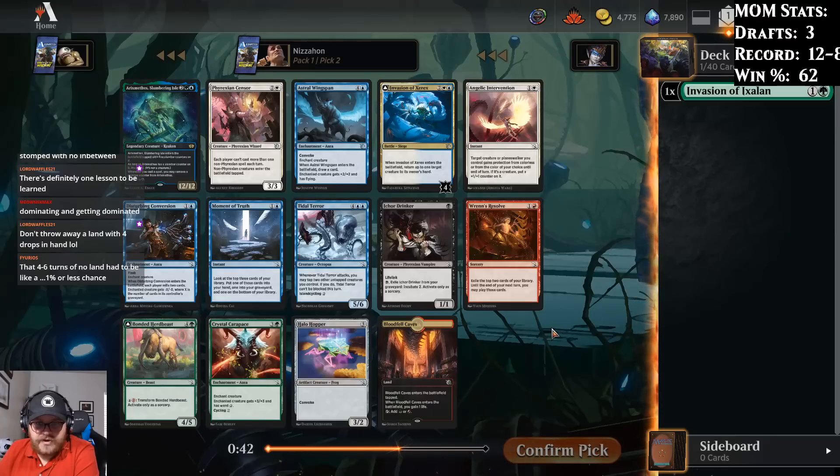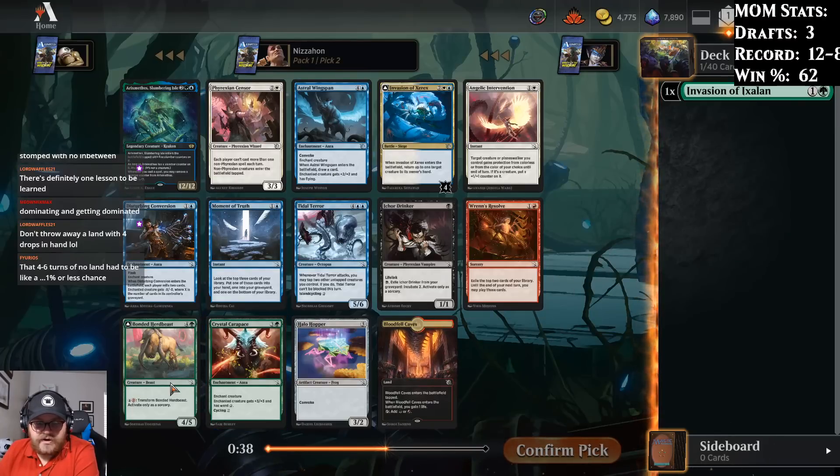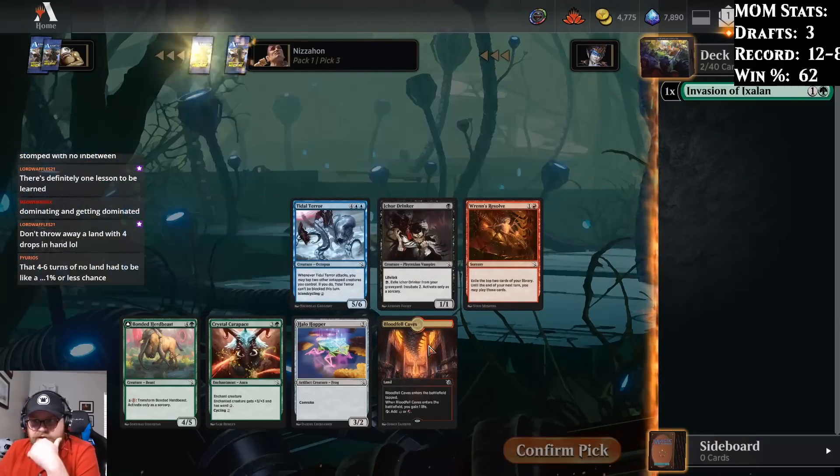Obviously it doesn't go with the green card we took. Astral Wingspan's pretty good. The Herd Beast is okay, but... We're looking at Invasion of Xerox or Astral Wingspan mostly. Tidal Terror's in there too. I think I'll take another battle.